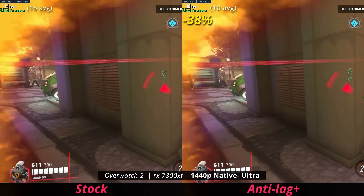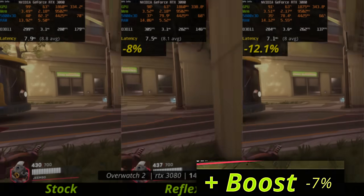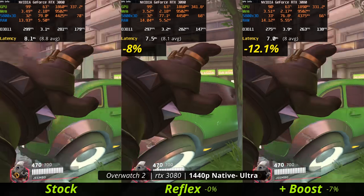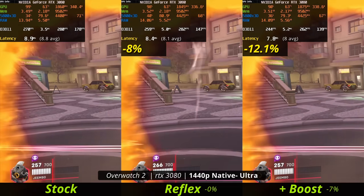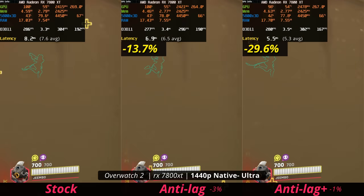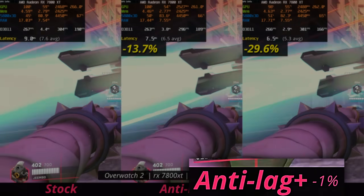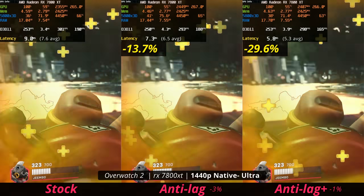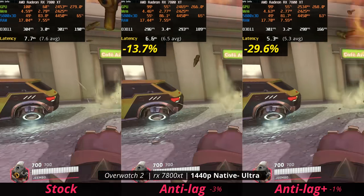What's interesting is that with NVIDIA's Reflex and Boost enabled, you take about a 7% FPS hit. The application latency tells a similar but less dramatic story since it's only one part of the whole picture. Compared to AMD's Anti-Lag Plus, you don't take as much of a performance hit in FPS. In a competitive game like this, you actually want lower latency over higher FPS, so it doesn't make that much of a difference either way.